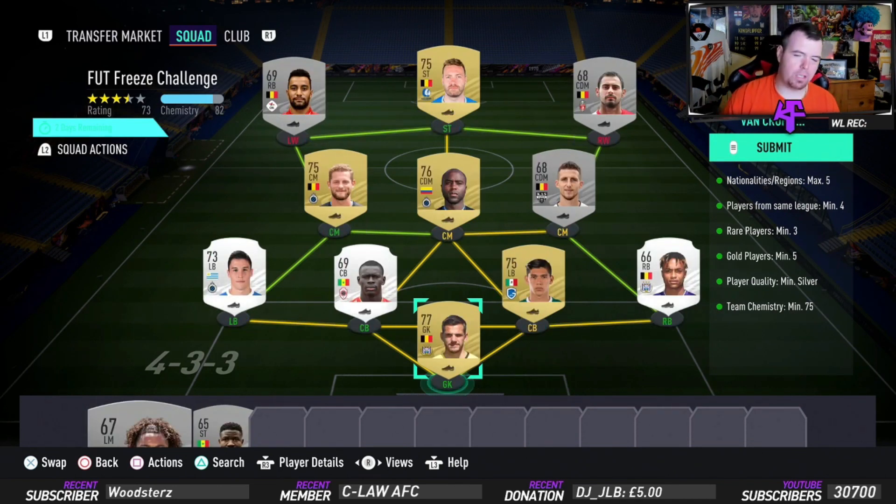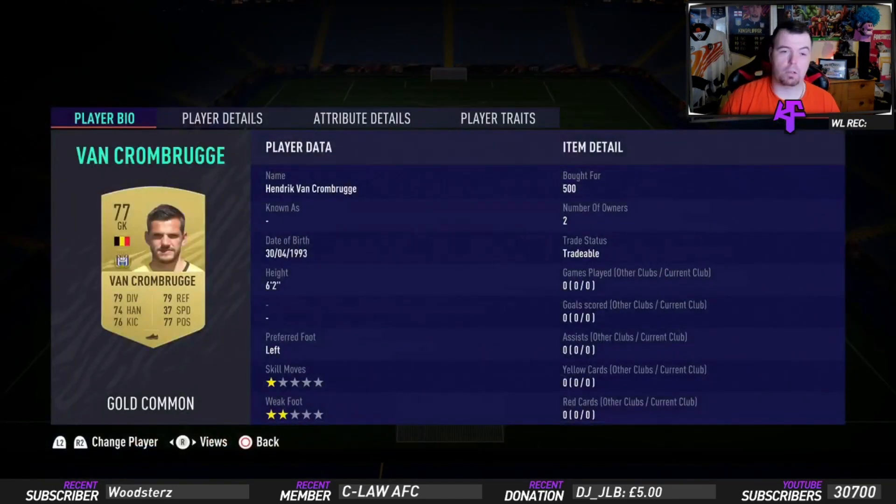No position changes or loyalty, and there are players out of position. We've got a couple of left backs, a couple of CDMs, right back — all over the shop — but mainly Belgian players obviously. The rare silvers are easy to get a hold of if they're not Belgian in this league, because Belgium is the main requirement.